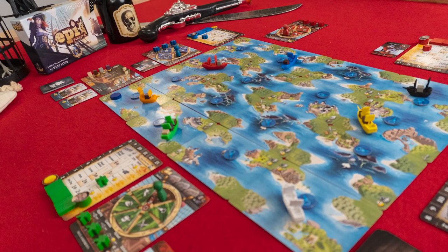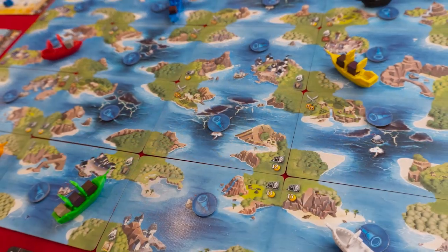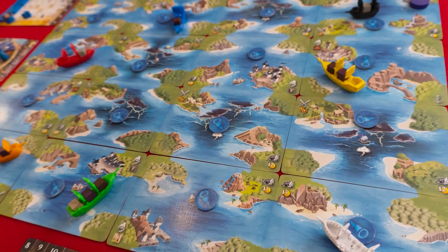Burying treasure is fun and all, but there's more to Tiny Epic Pirates than just putting your life savings in a hole. It wouldn't be all that epic if that's all it was. It's everything leading up to that that sends the shivers up your timbers. On the table, Tiny Epic Pirates will look something like this. A randomly generated 4x4 map will serve as your main board.